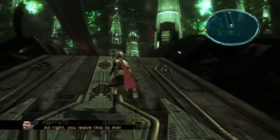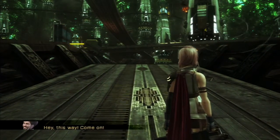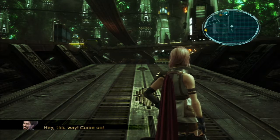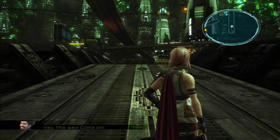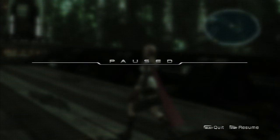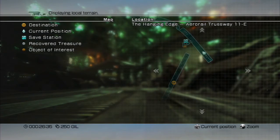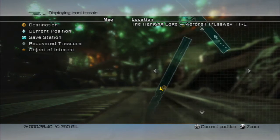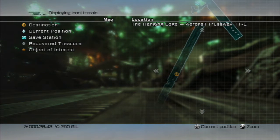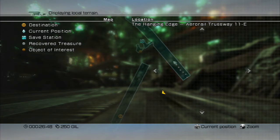The data log just got updated — you'll be seeing that a lot as cutscenes go on. Where are we now? If you press Square, you can open the map faster. As you can see, we are now in the new area — we were over there previously but now we're a bit further north. We are in the Hanging Edge Arrow Rail Truceway 11E. What the hell kind of names are these, seriously?